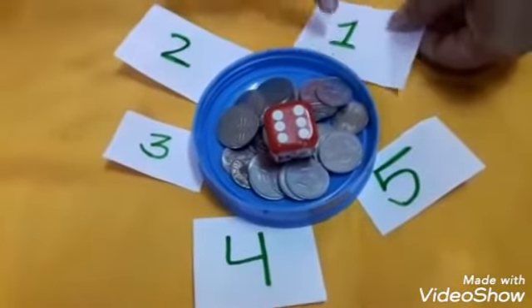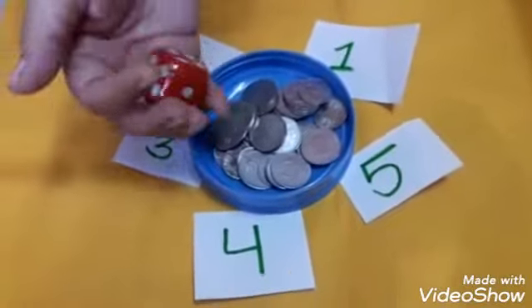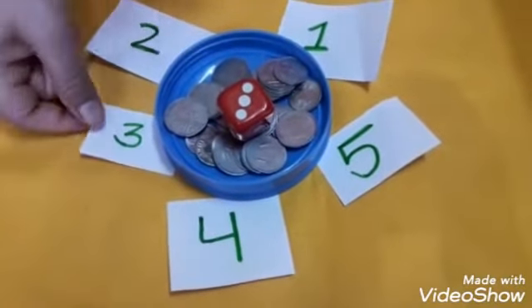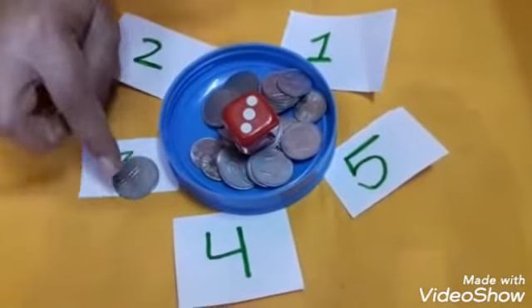Now, I am going to be the first member. I will do the dice roll. This is on number one — one, two, three. So the third member, whichever member that is, will take a coin from the middle. That member has kept one coin.